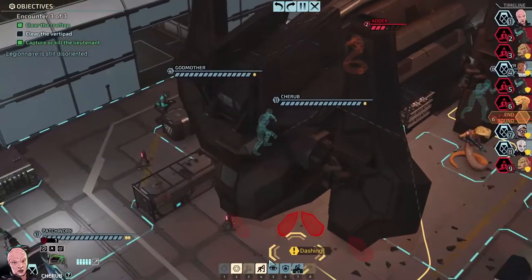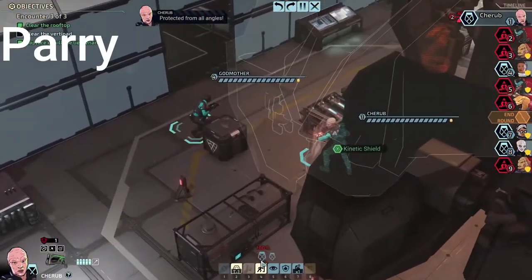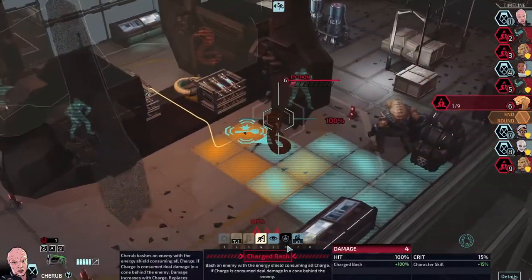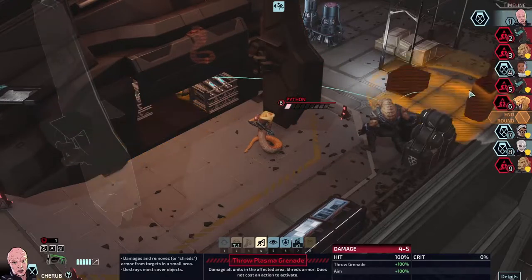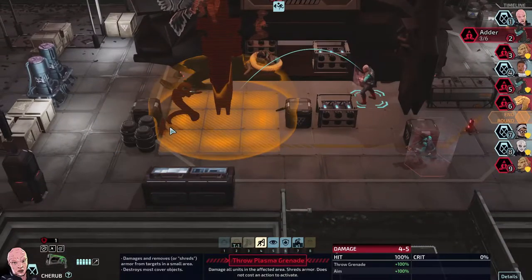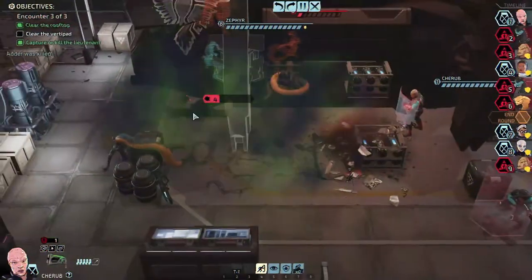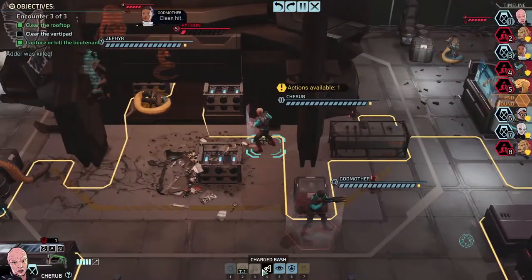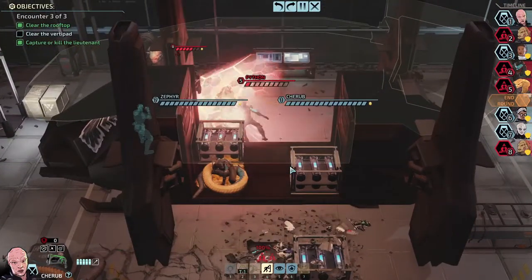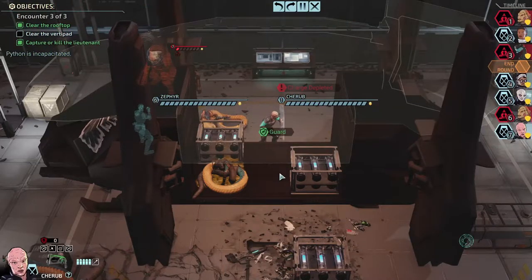Once we saw parry work, it seems like it happens all the time now. Let's drop the plasma grenade on those enemies since we can't see anything else. What was I saying — oh yeah, the parry. We saw it once and now we're seeing it all the time. I didn't even realize the wave was going to hit them too; that was just happenstance.